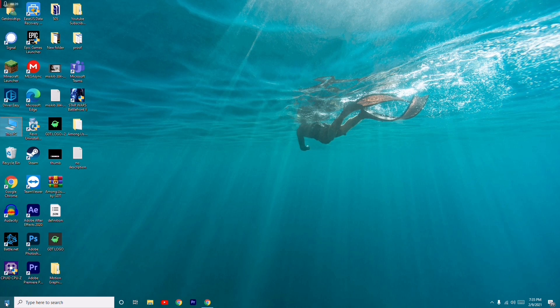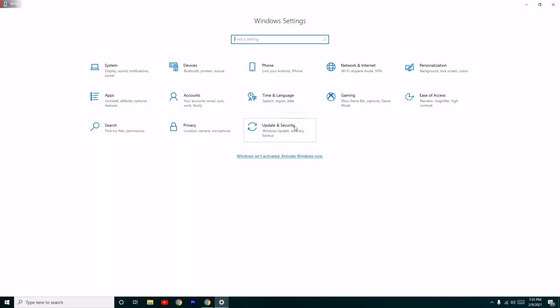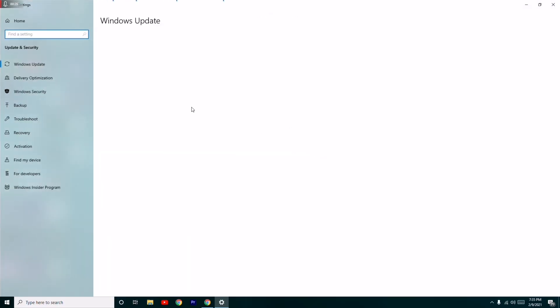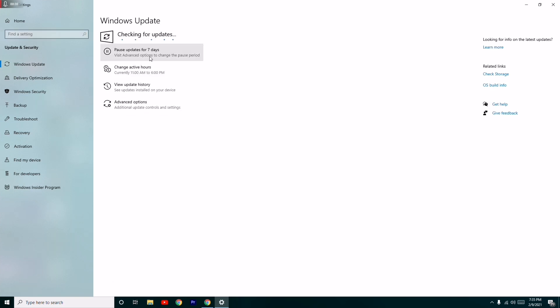The first thing you have to do is go to Start, click on Settings, then go to Update and Security. From here, check for any available updates. If you have any updates, just update your Windows — that's the first step to try.